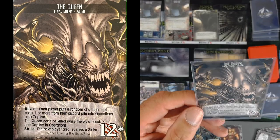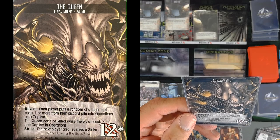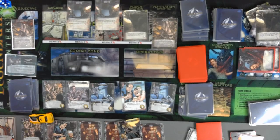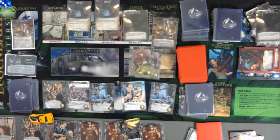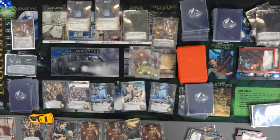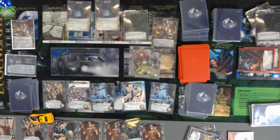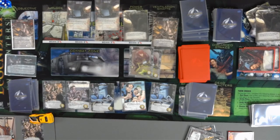Reveal: each player puts a random character that costs one or more from their discard pile into the operations as a captive. The queen cannot be killed while there's at least one captive in operations. The next player also receives a strike. Okay, one strike here. One character costing — I'm going to have to pull from his pile. We get a strike. Draw another strike. And two. So we are at one, two, four, five out of ten. And we already healed the one for this. There's nothing else we can do at this point. The queen has been revealed.